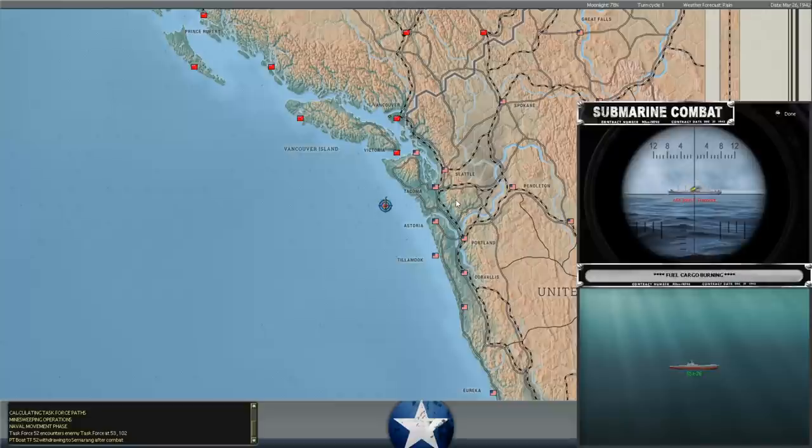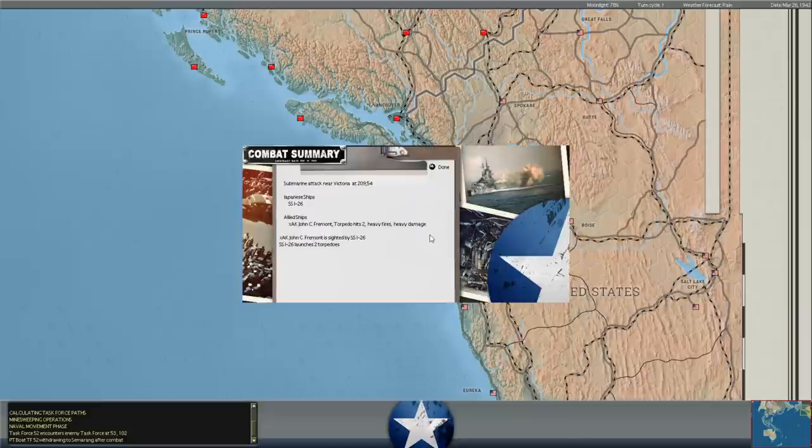Another Japanese submarine here off the US west coast is hitting the cargo ship John Fremont, which I think was heading up toward Anchorage with some supplies that are badly needed up there. Two torpedoes into that and it will sink.